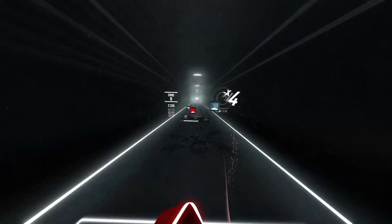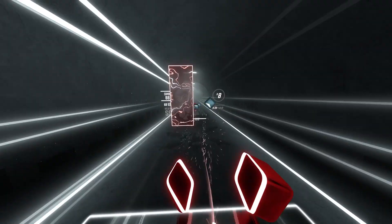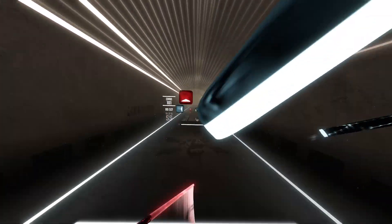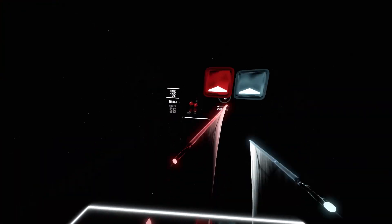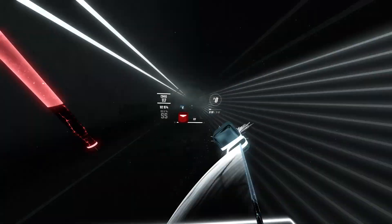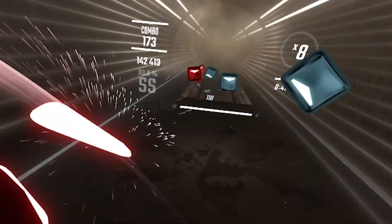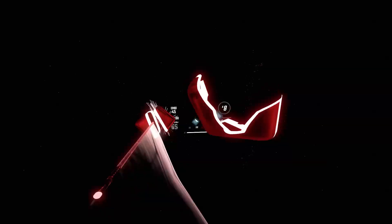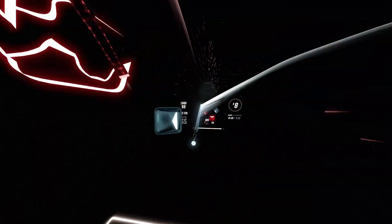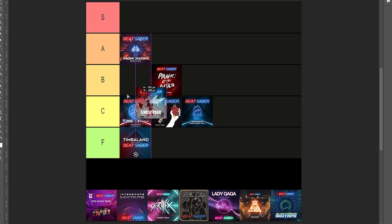I was actually surprised by the Linkin Park music pack — I really enjoyed it, and there are a decent amount of songs to choose from. The mapping is good and it's the perfect speed for each map, which I think is rare to find. I like the idea of the environment, but I feel like it's definitely lacking in some detail. I remember first trying Given Up and getting to the end part — I had to give up. It's a solid B tier, right in front of Panic at the Disco.